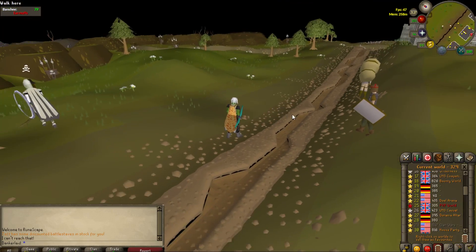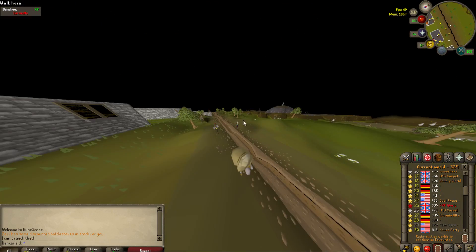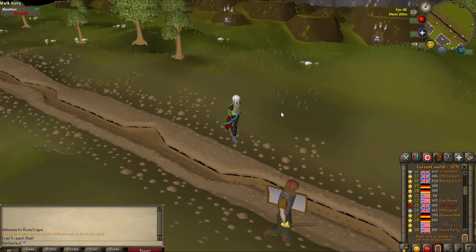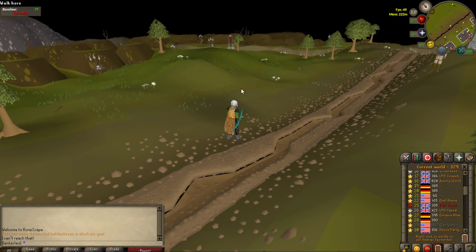You guys know what it means. It means you have better performance, a way further view distance, and it's introduced anti-aliasing. Look how far you can see. If you're on the normal client, you don't want to be able to see here. There's meant to be a skybox they added.